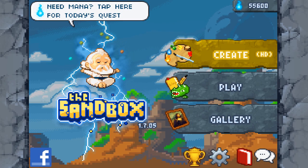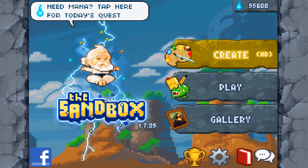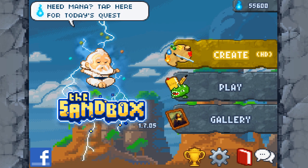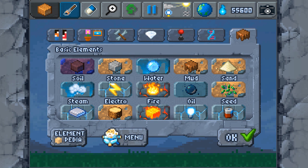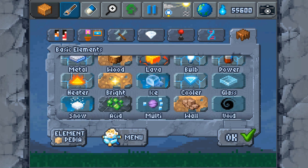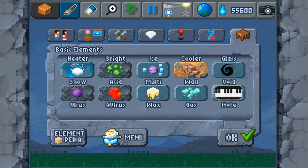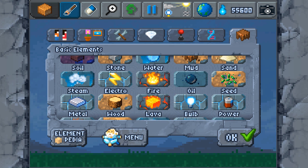Hey, what's going on guys and welcome back to The Sandbox. In the last episode we just kind of played around with the basics and figured out how everything works. I said I will make a game in today's episode, so that is my plan. We've got unlimited use of anything we want here, so I think it's gonna be kind of like a little ninja game.